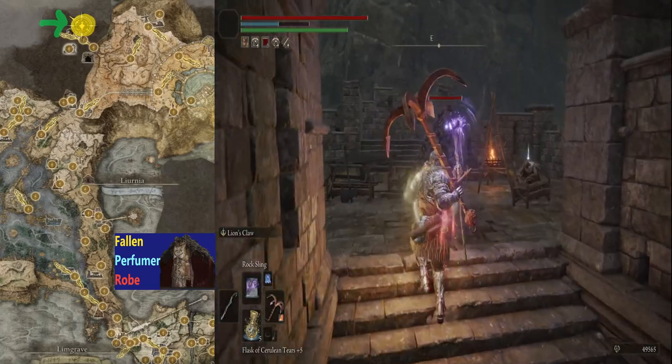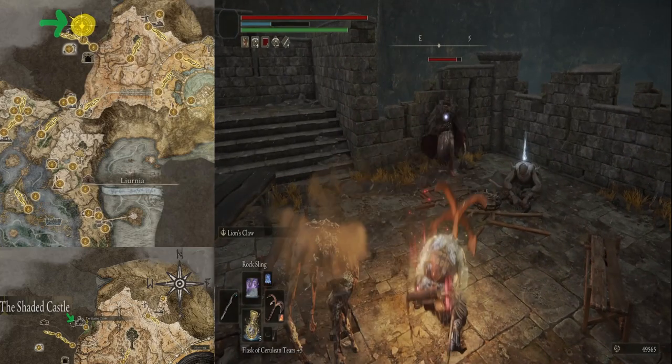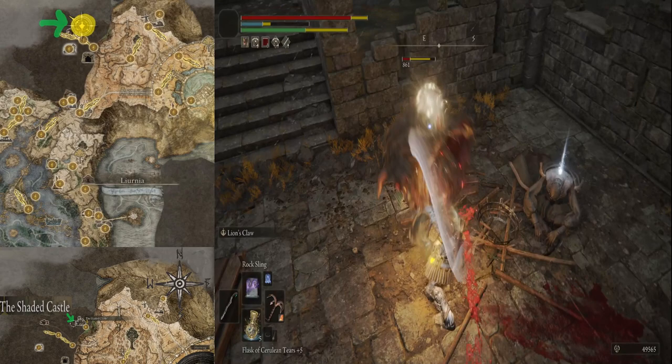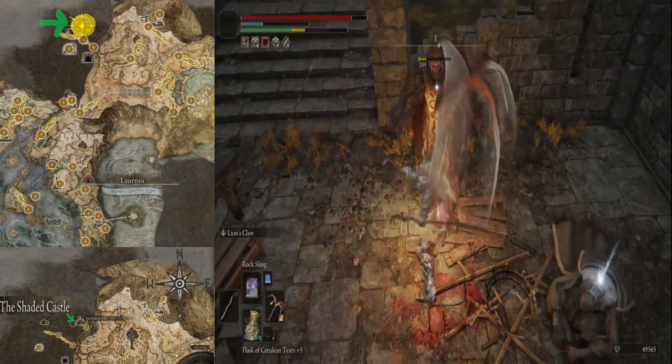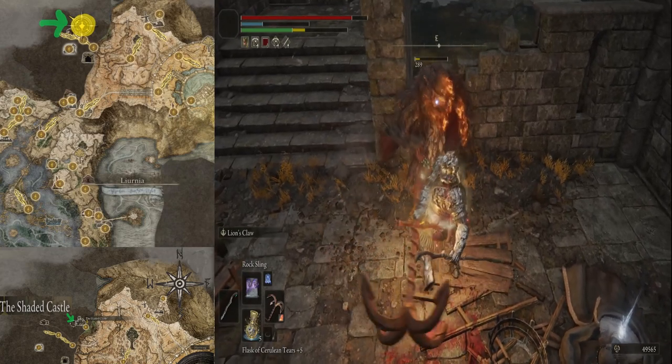The Fallen Perfumer Robe will occasionally get dropped by this enemy right here in a place called the Shaded Castle. This enemy is actually fairly tough, so you want to be aggressive with it early. If you can do that, you'll have a chance of knocking it out.